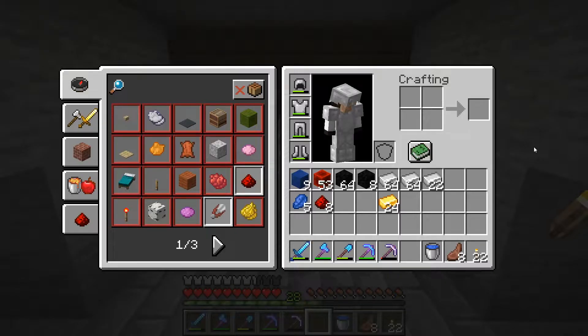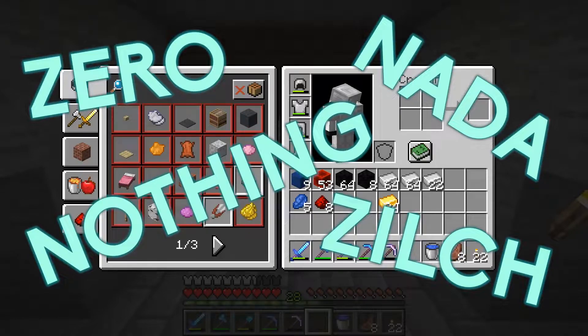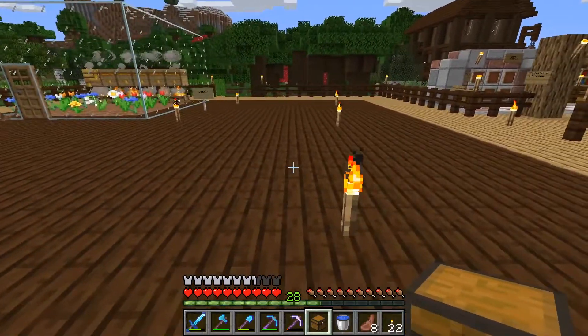I'll see you in a few moments. Now I know what you're thinking - what would he get for his resources? Well let's see. I got some lapis, a bunch of redstone, a bunch of coal, a couple stacks of iron, and some gold. But you notice something is missing.